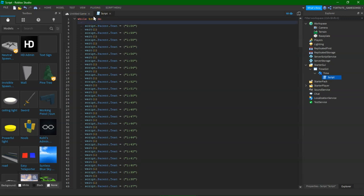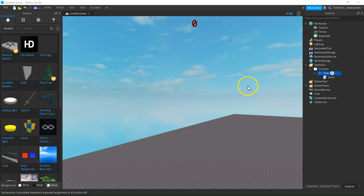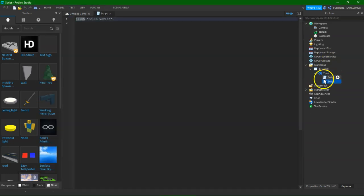What you're going to want to do is go script.parent and leave it like that. Add a script to the timer called rep — add a script and this script is going to be named rep.